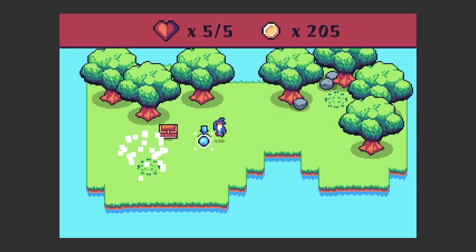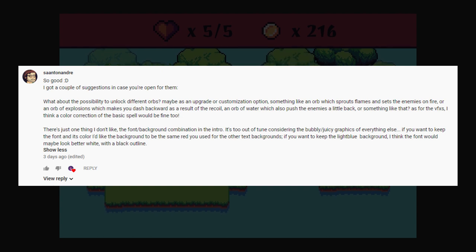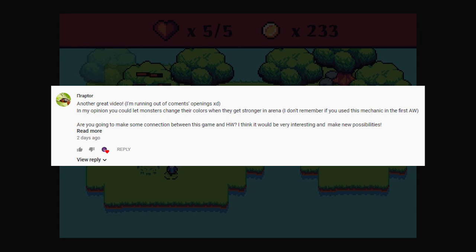Some of the ideas were really useful for this game — mainly three of them. The first was the font suggestion, which I totally agreed with and changed. Someone else suggested I put in a storyline with a link to Hat Wizard. I think they'll be two separate universes, but I think it would be really fun to put in a little Hat Wizard easter egg to make it feel more like one brand of games.